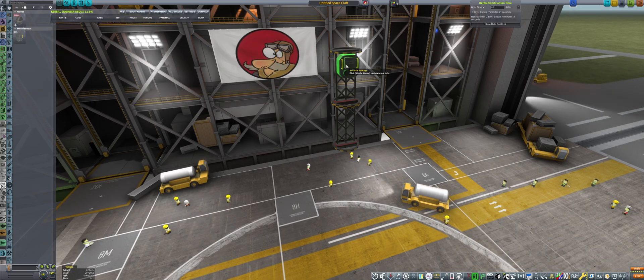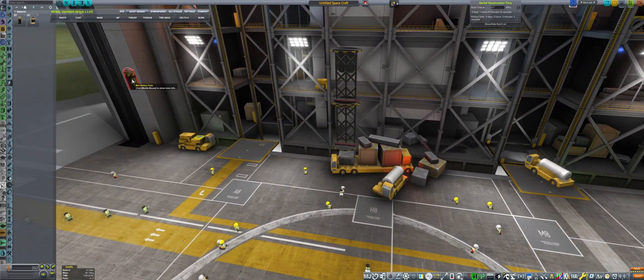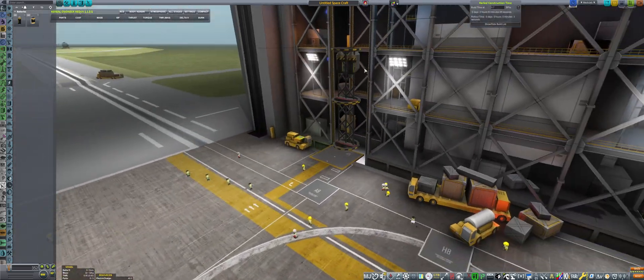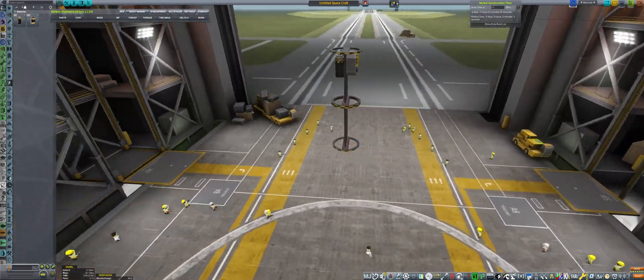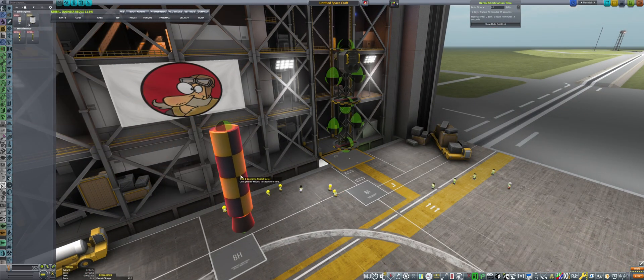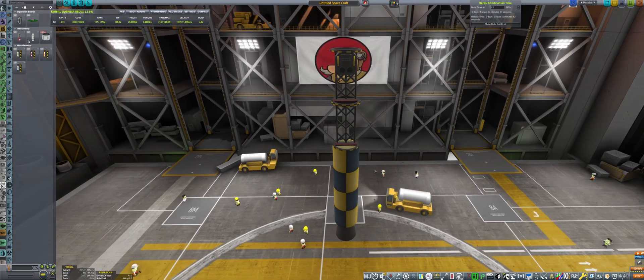So first we introduce the strut, and this will be a small sounding rocket, 3.25 meters. We need an avionics package to be able to control the craft. Then on top of it we will be having two batteries providing power to all the systems inside. Then we want to put the rocket motor at the bottom, as well as some science package.